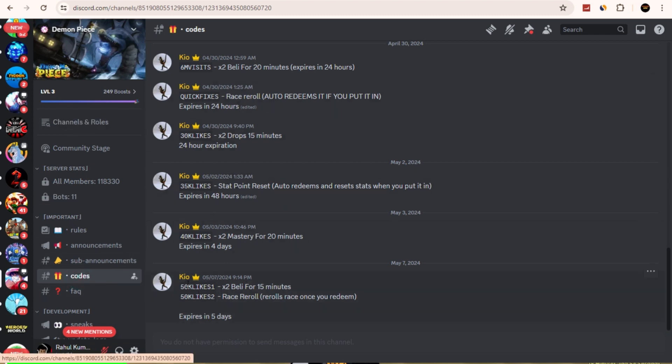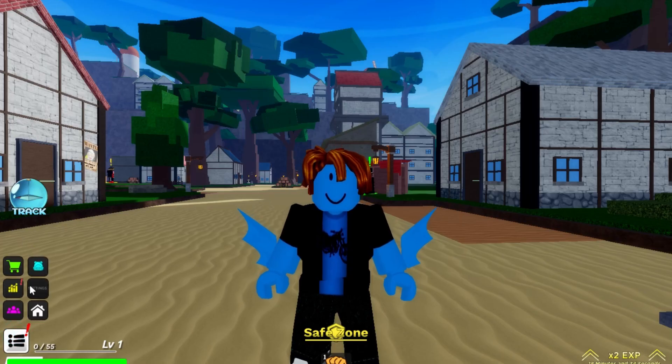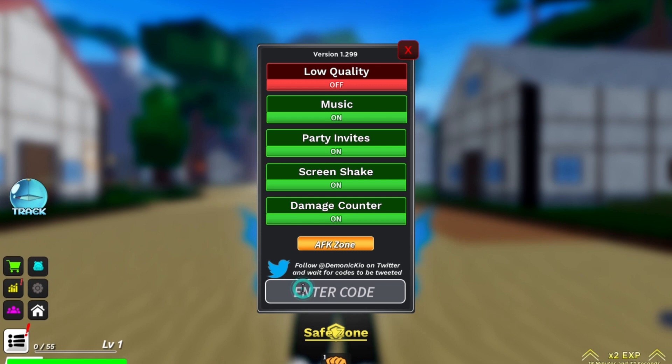Look at this — 40k likes code, it will expire in four days, but it already expired. This other one for 50k likes, I think it might be working. I'm going to copy this one and paste it in the settings where you enter codes.